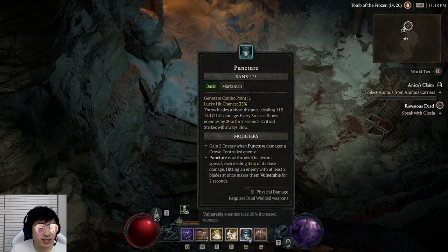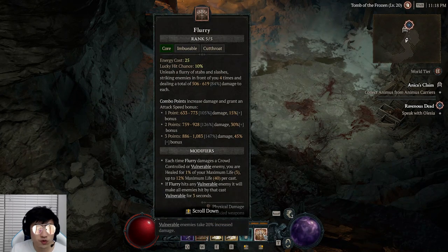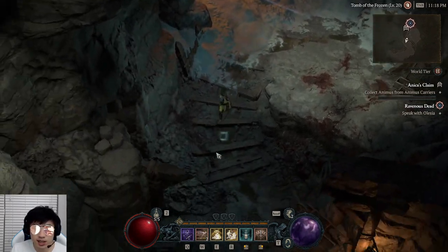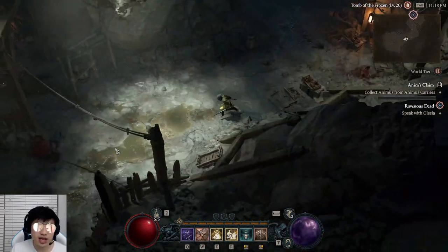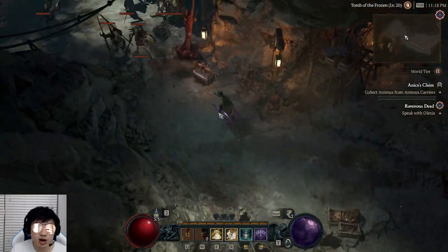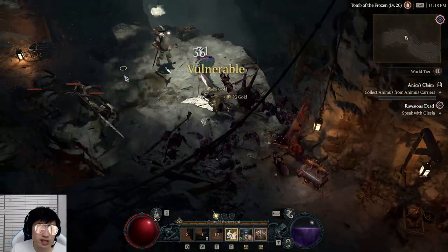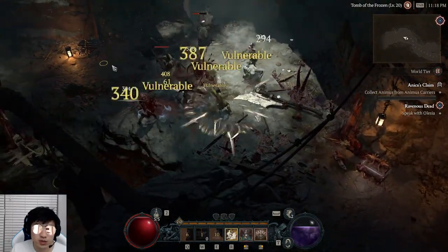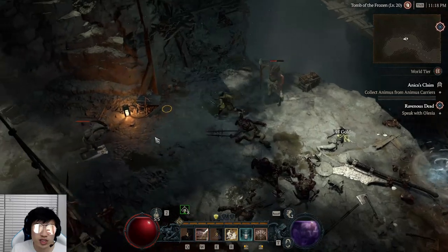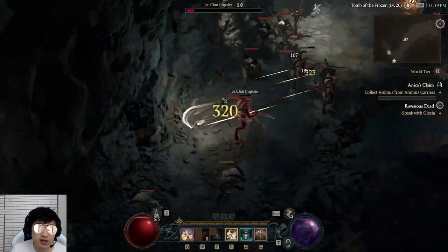The basic combo you want to do here is left click, right click, right click — so keep doing Puncture to make someone vulnerable, followed by 2 Flurries. We can use our Dash to get to places faster. When we see a clump of mobs, we poison our weapon, daze them, then left click, right click, right click, and you can see everything just kind of explodes. This is really due to the Flurry AoE ability, which kind of carries the build.